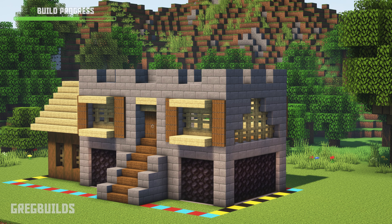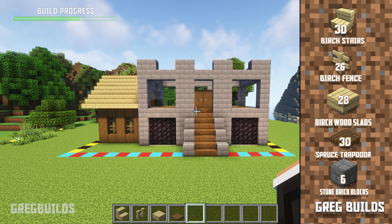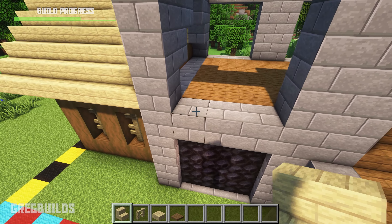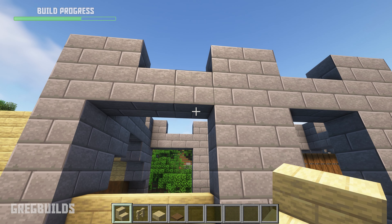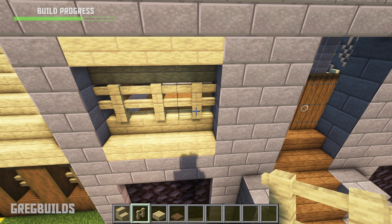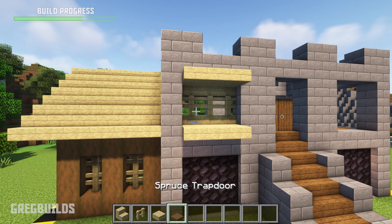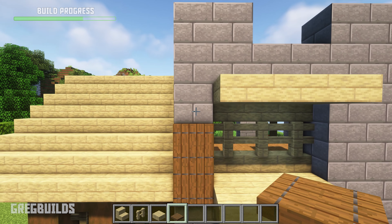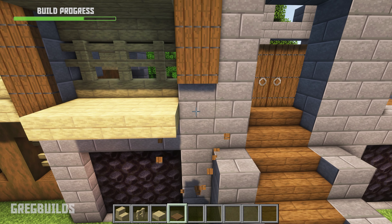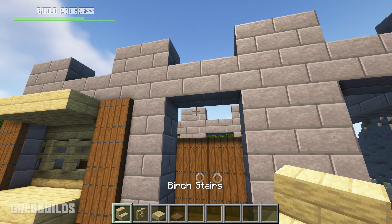Step 5. Next, add in the window trim. We'll need 30 birch stairs, 26 birch fence posts, 28 birch slabs, 30 spruce trap doors, and 6 stone brick blocks. Add stairs along the bottom and top of the openings. Then we can add fence posts in between. Then we can add in slabs in the front of the stairs. Then we can add spruce trap doors along the side, and this will help make it look like shutters. Then above the doors we can add in more stairs.